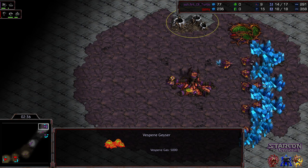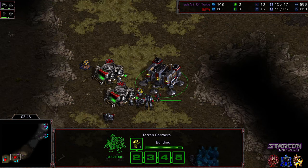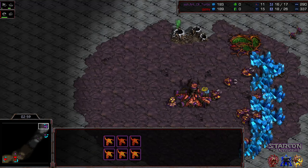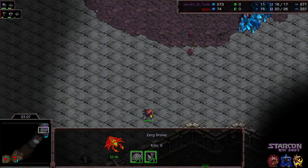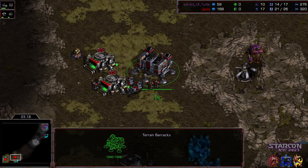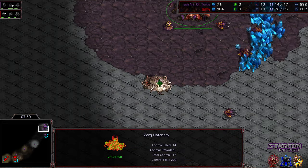This might be an all-in Zergling follow-up from Art of Turtle. He's got two Zerglings being built, but he still hasn't placed a third hatchery or grabbed that gas, which means Mutalisks are going to be very, very late. Now we've got SCVs and two Marines waiting for these Zerglings. Art of Turtle's initial gambit is being stymied — he was able to kill one SCV out in the forward field. It looks like he's going to go for a three-hatch-before-gas build as a recovery.